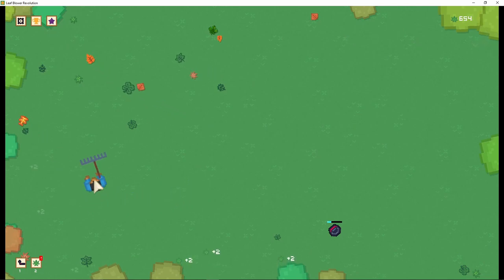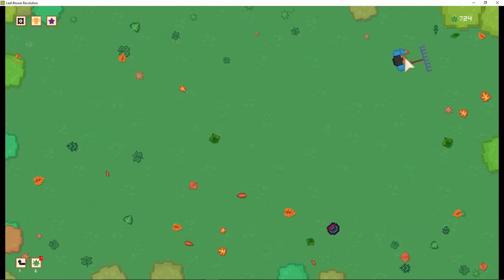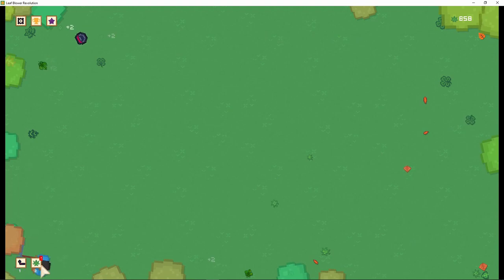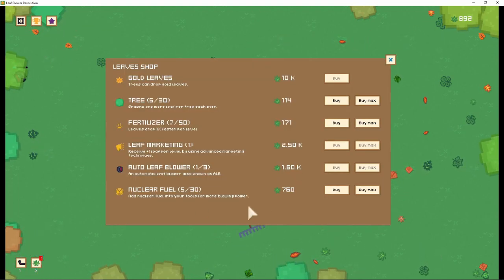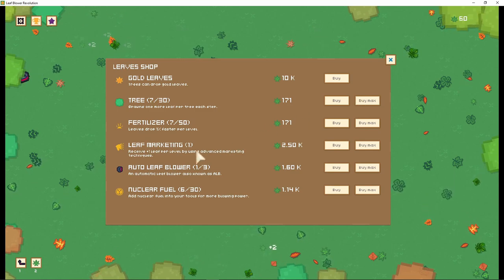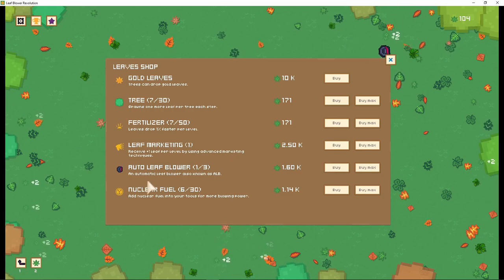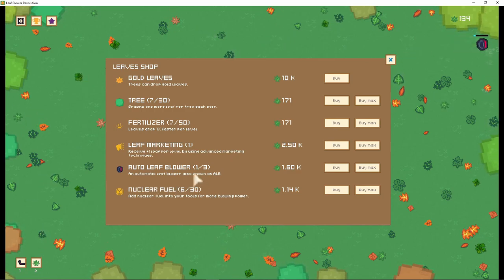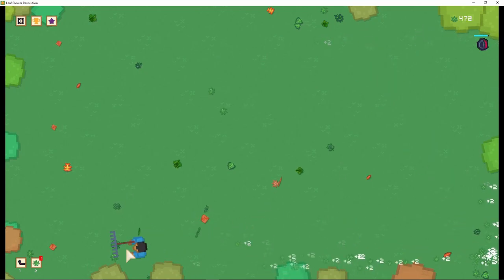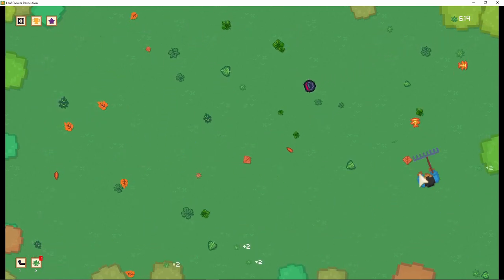And it's not super boring either. I'm legit curious about upgrades, cause all we're doing is raking leaves. What kind of upgrades can you have with leaves? More raking power. We're gonna have lots of trees, marketing. Receive plus one leaf per level by using advanced marketing — that's the weirdest thing I've ever heard. Auto leaf blur, also known as ELB. There's a shit ton of leaves in this field. I'm an animal, man. If I was this skilled in real life, I would be a millionaire in one fall.